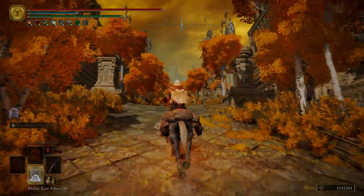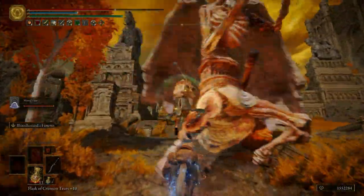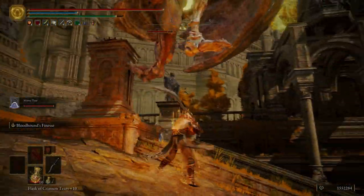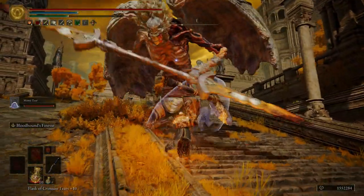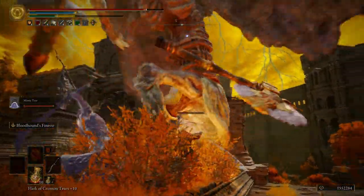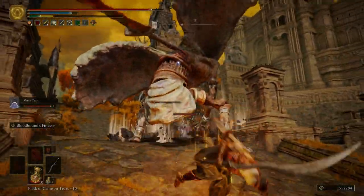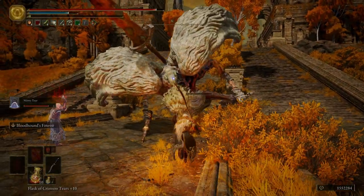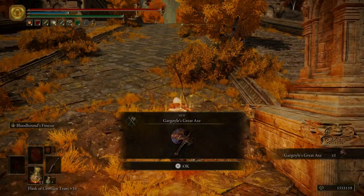We're going to fast travel back over to the Outer Wall Phantom Tree. It's right up here — we're going to want to put on our Wondrous Flask of Physick. We're about to have to fight a gargoyle, and this guy is all over the place. Take him out and we get the Gargoyle's Great Axe.